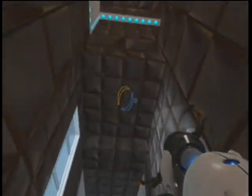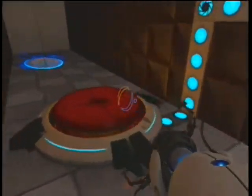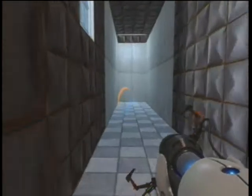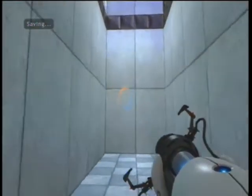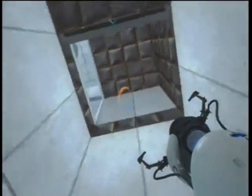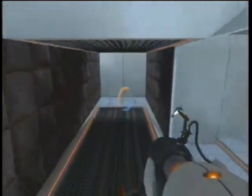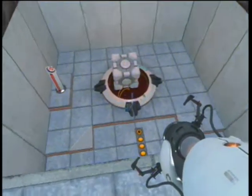Next, we have to get up there. But first, we need to put a block on this button here, so we gotta go get a block. Our block will be up this way. So put a portal there and a portal here, wait for that to stop electrifying, and jump through. Now that we're going through, gonna put a portal up there, a portal here, and drop down. And here's the other block we need.